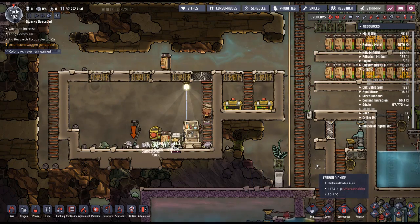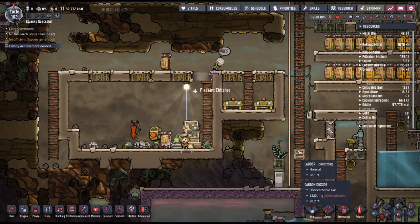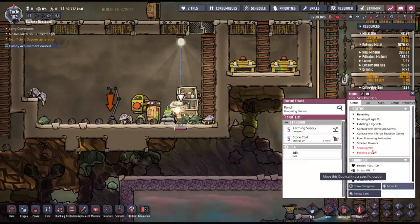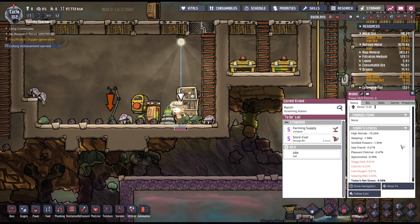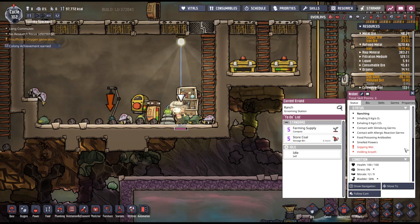Now whenever he walks there, there's going to be a light. And this just means that they are now illuminated — they should have a buff.